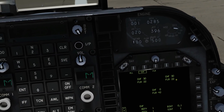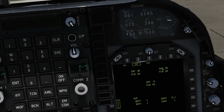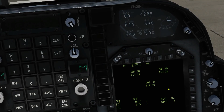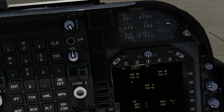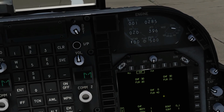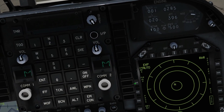Then we have R. I'm unsure what it stands for, but it fires a single flare for each press and for each press it cycles around the different dispenser stations: one from there, one from there, one from there, another one from the belly — that's two stations on the belly — and then back to the start. So that covers all the flare modes. We're going to put it back to P for program so it fires the exact program we want.